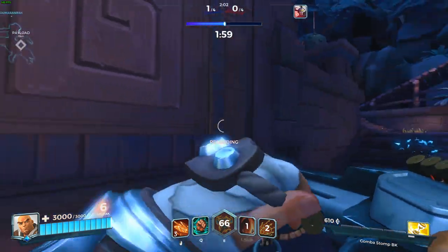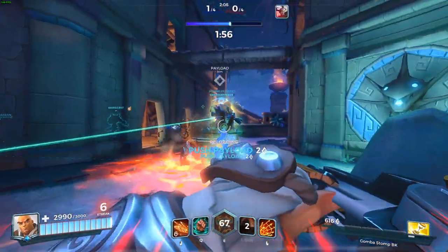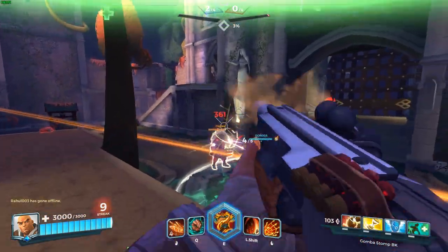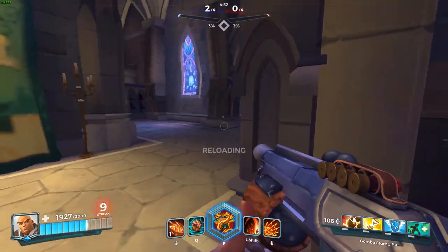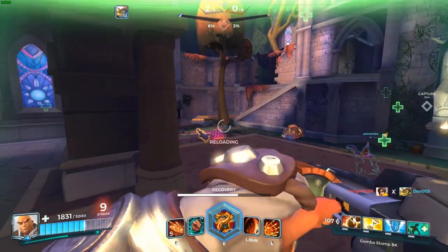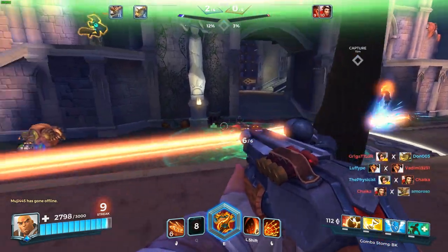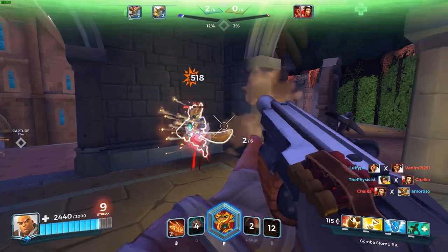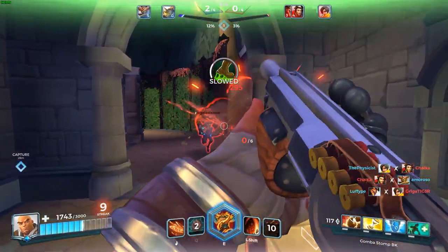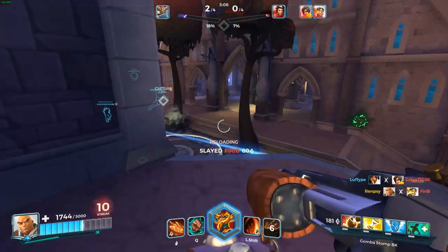Another tip: use your ultimate after you have already used your abilities, because once you activate your ult all of your cooldowns are refreshed, which gives you more potential burst damage. Also, do not underestimate the damage you can do with the shotgun at longer ranges — you can do upwards of 300 damage if you carefully aim, which can be enough to finish off opponents as they try to get away.